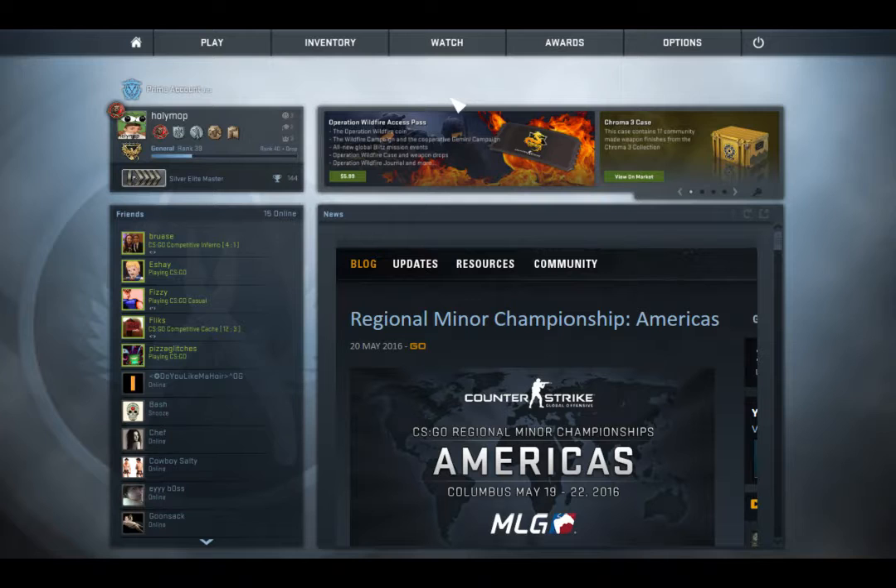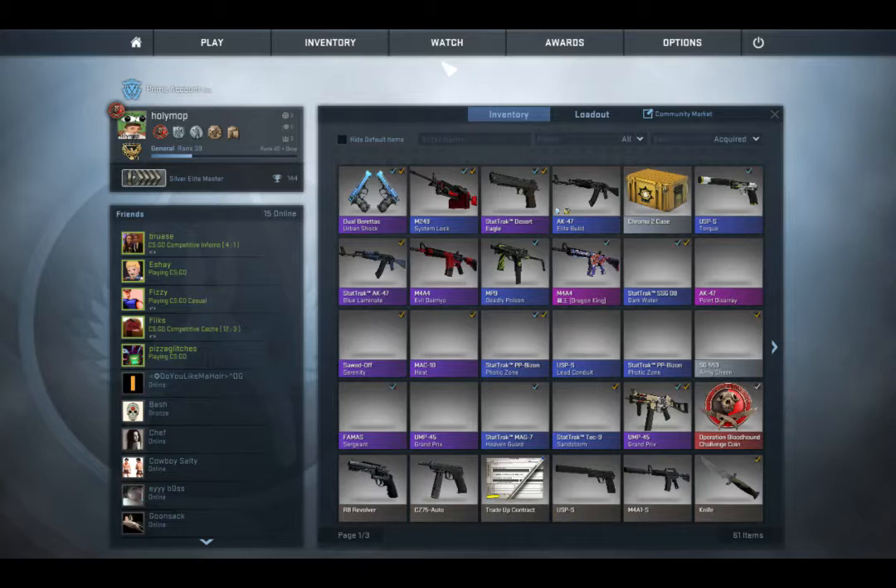Hello and welcome to Counter-Strike: Global Offensive, the review. My name is William Robertson, also known as Holly Mop. I'm Silver Elite Master, aka the best rank in the whole game, and today I'm going to do a review on Counter-Strike.